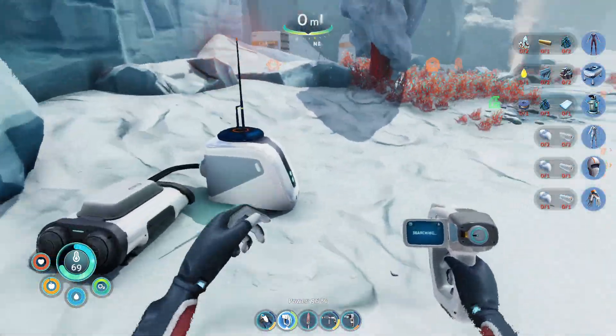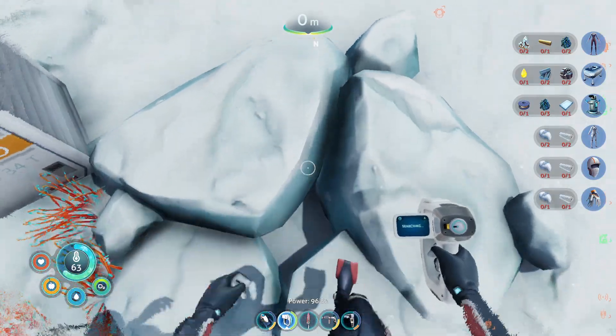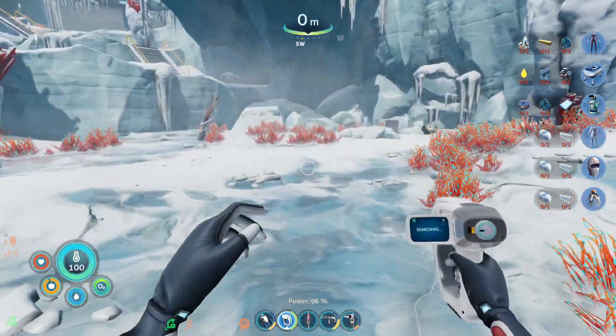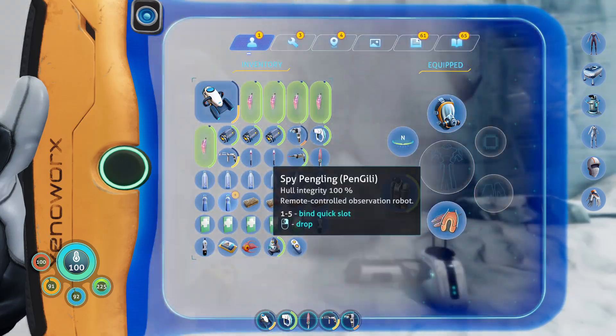First, I want to actually test out our Spy Pangling since we brought it along with us. Let's see what it does to explore that area. We need to use the steam vent to warm up — and there we go, we're all warmed up. Let's use our Spy Pangling. There we go, now it does it.